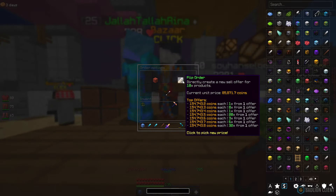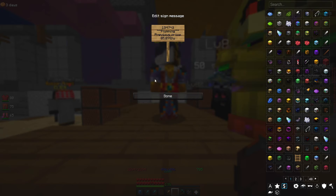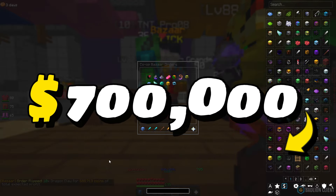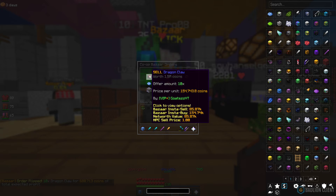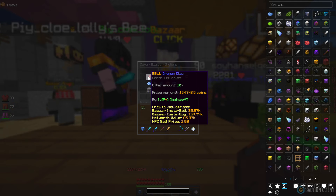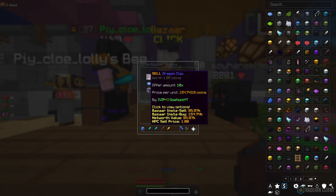Next we're going to go to Dragon Claw. We bought 10 and they're currently selling at 154,703, so once we list up at that price we're going to be making around 700,000 coins. These have skyrocketed in price — the Dragon Claw was maybe 15 to 30k and then I logged on yesterday and it was at about 350k. I've been trading these a lot because every time you buy one you pretty much double your money — 85k to 154k is practically doubling.